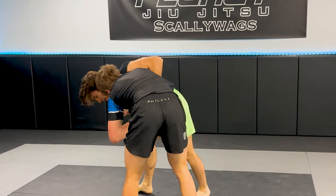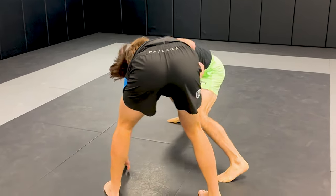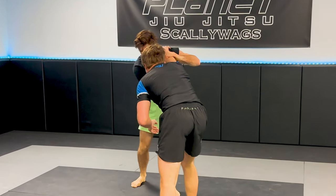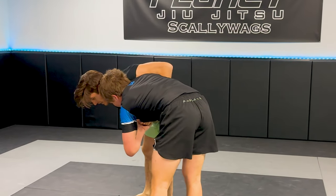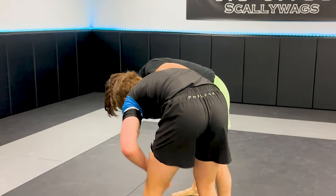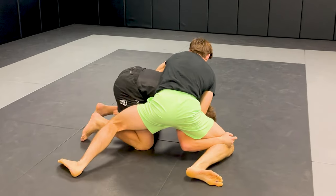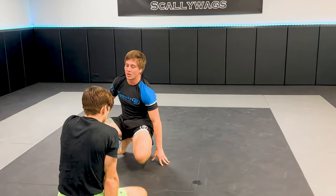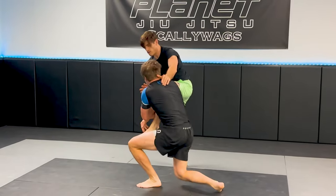Feeling the fatigue of the day, I start going in for my super low-calorie takedowns — two-on-one Russian ties. In this scenario, I go in for a key lock. As he reaches up, I baseball back-grip off of the wrist, move my inside arm up to the armpit, connect my hand on top of my inside wrist, and wait for him to pressure back into me. As soon as he posts that hand down on the mat, I just shuck him by because his weight was already going so far forward. In true staller fashion, I look back at the cameraman and ask how much time is left — he tells me 20 seconds, and I'm just trying to hold on to say I had the last takedown of the round.